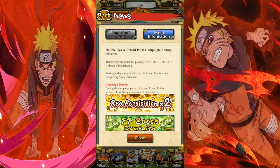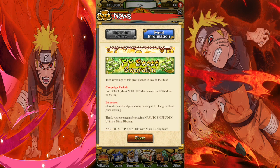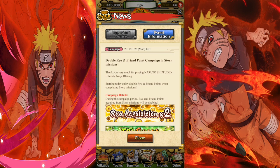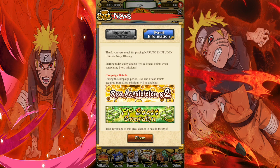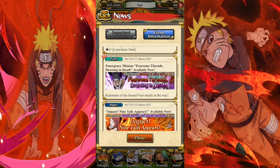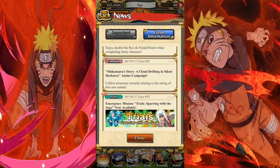Last but not least, we have the campaign: double Rio and friend points when you play story mode. So if you were complaining about not getting enough Rio, this is your chance — you'll get double the amount. That's a plus, though I really wish they'd just add S rank and A rank to the Rio mission; that would make everybody so happy.